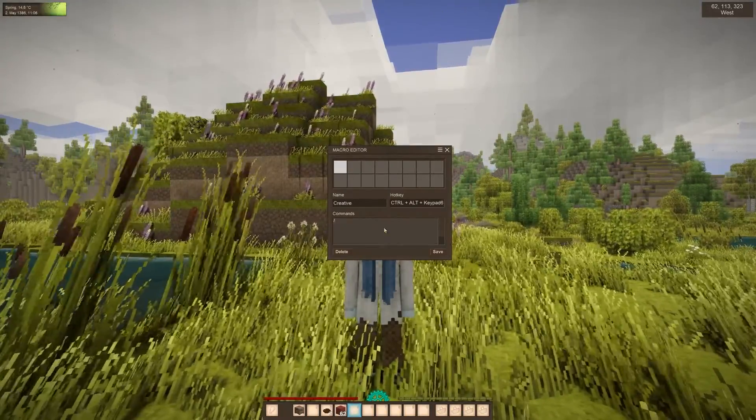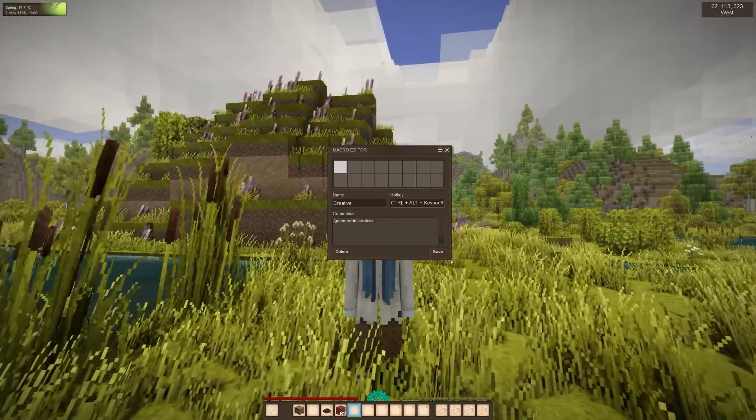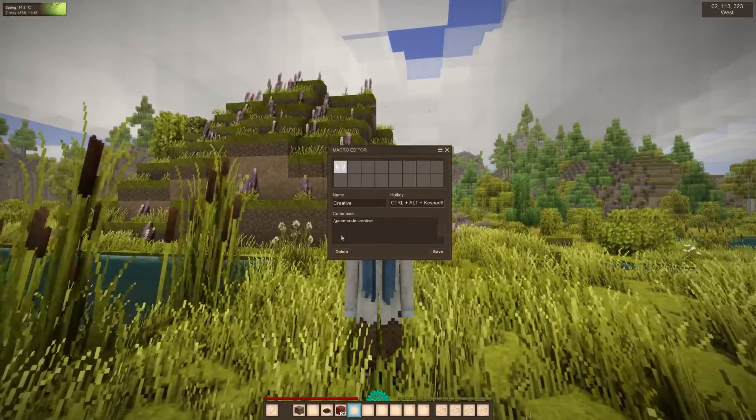Here below, you enter the command — in our case, /gamemode creative — and then press Save. After that, an icon appears for the macro.